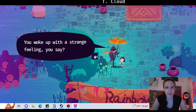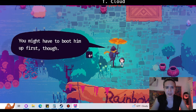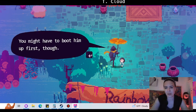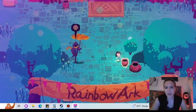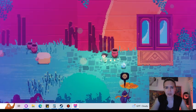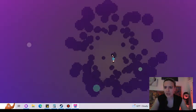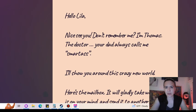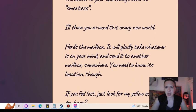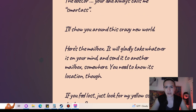Hello, Lila. Hi, friend. He woke up with a strange feeling, you say. Well, better ask the doctor then. Every cog and every transistor in the ship might hurt. We're inside of a ship? That's what I like about minimalist games — they're essentially introducing you to setting, which is great if you're developing your catalog. New compendium entry. You can really only interact with the sheep if you flip them over first. Achieved! Hello Lila, nice to see you. Do you remember me? I'm Thomas — the doctor your dad always called me. I'll show you around this crazy new world. Here's the mailbox. It will gladly take whatever's on your mind and send it to another mailbox somewhere. You need to know its location, though. Do you feel lost? Look for my yellow scarf. Got it, homeboy. Thanks.